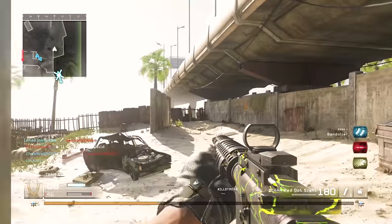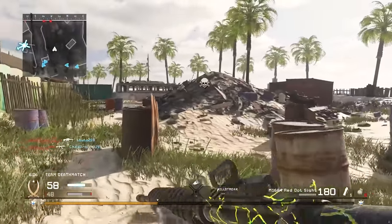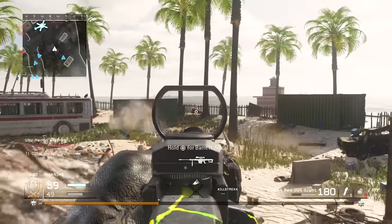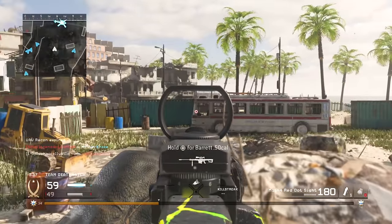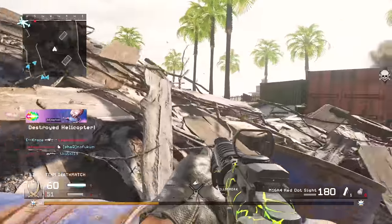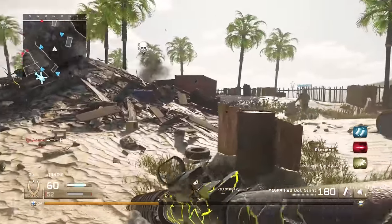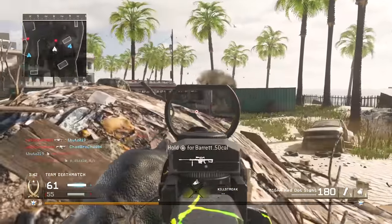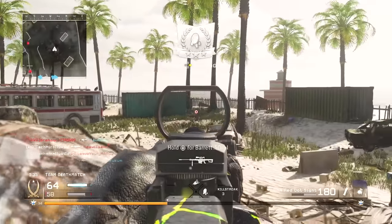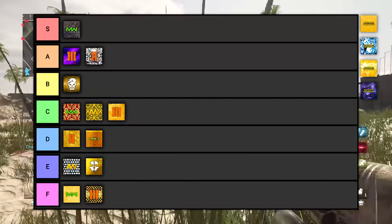MWR has some good and some bad mastery camos. The gold camo in MWR is going straight into F tier — it is a more dull gold camo than Ghosts' and doesn't look appealing whatsoever. The Regal camo, which is the diamond-tier camo requiring every gun in a weapon class to be gold, is another unique camo going into C tier. It's very similar to Advanced Warfare's Royalty but looks slightly better because of the red.